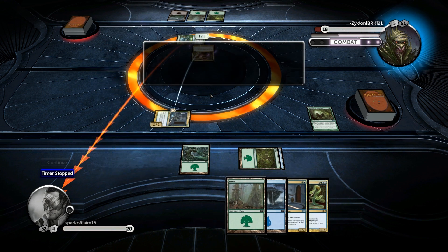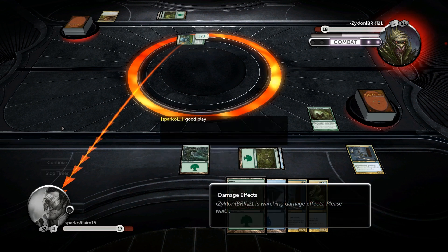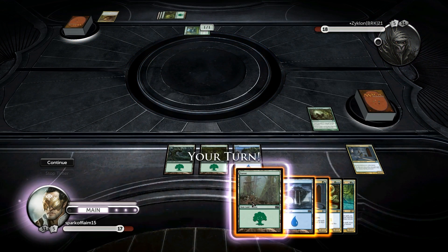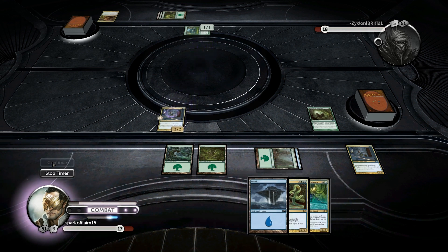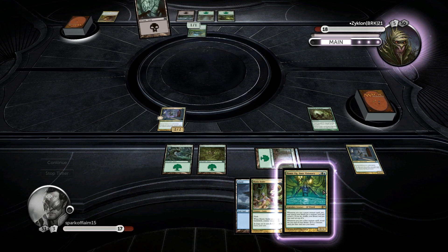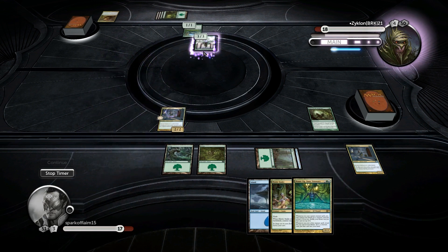Oh, that works too — nice. That guy's fun, so we'll play him again because that should prevent him from attacking. This will get out of control though. More Merfolk Visionary — just whenever I want I can draw a creature, and just progressively draw creatures and progressively draw creatures.